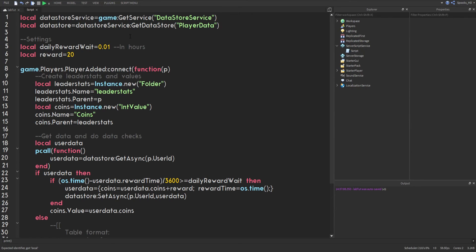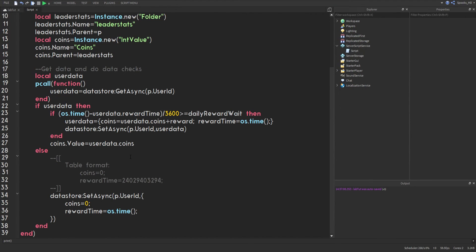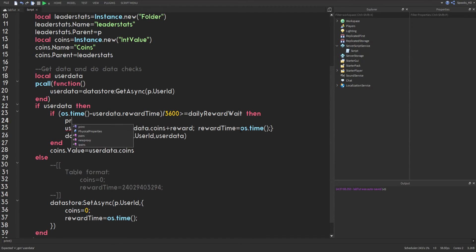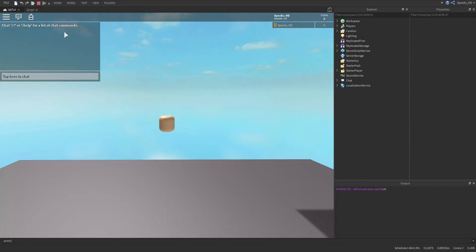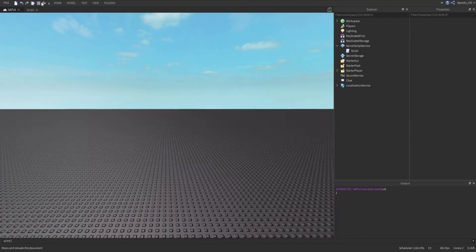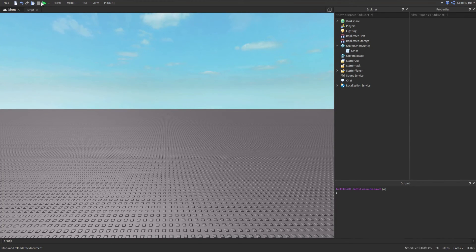To test, we'll set dailyRewardWait to 0.01 hours, which equals about one minute. We'll also print the elapsed seconds so we can verify the timing. Let's press Play — right now you have zero coins. I'll jump-cut to after one minute and show you the results.